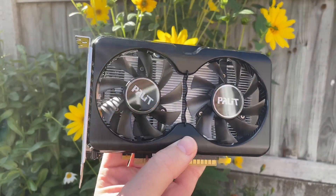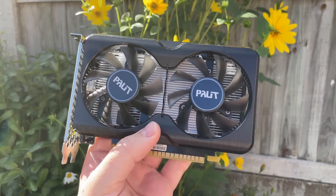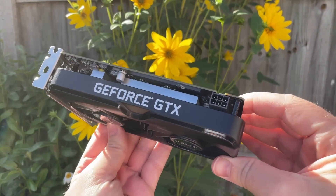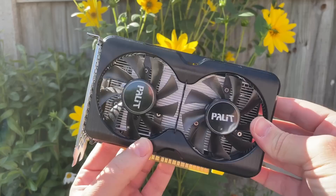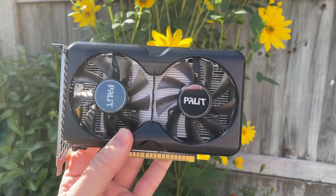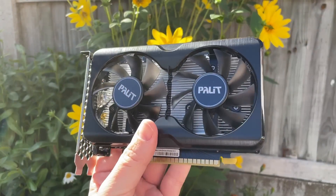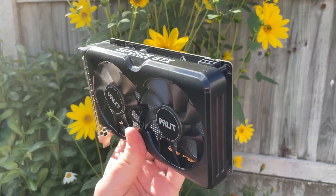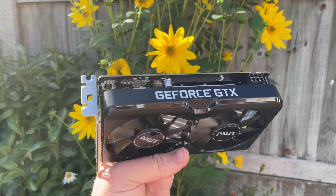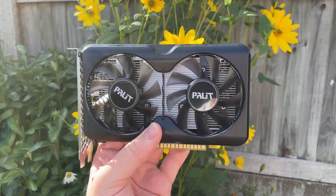Hello everyone and welcome to another video. The GTX 1630 is one of, if not the weakest graphics cards to launch this year so far. It offers similar performance to the older 1050 Ti, sometimes the 1050, and although I like the design of this card specifically, the 1630 as a whole doesn't make much sense to me. Hopefully the price of these will drop significantly, in similar fashion to everything else right now.